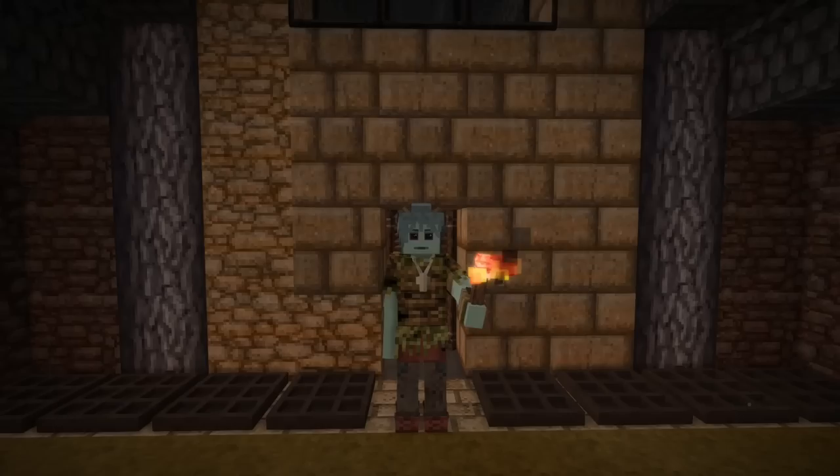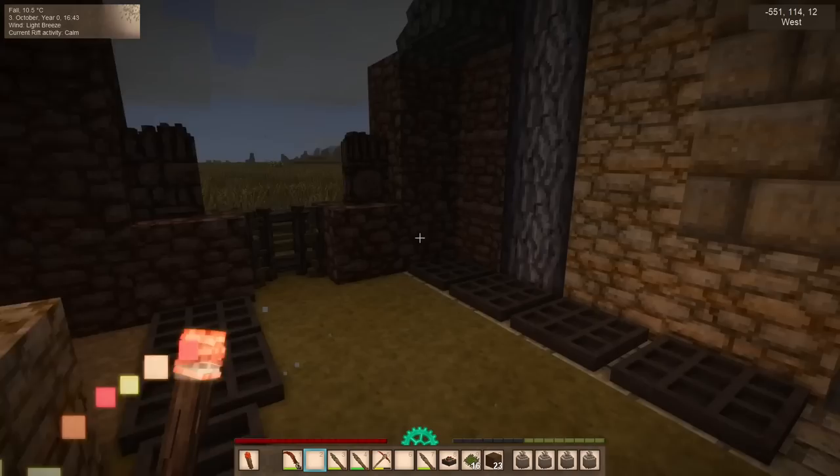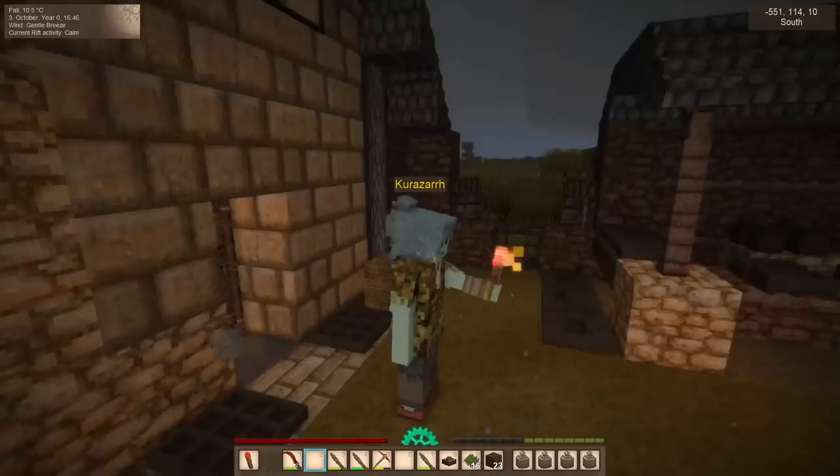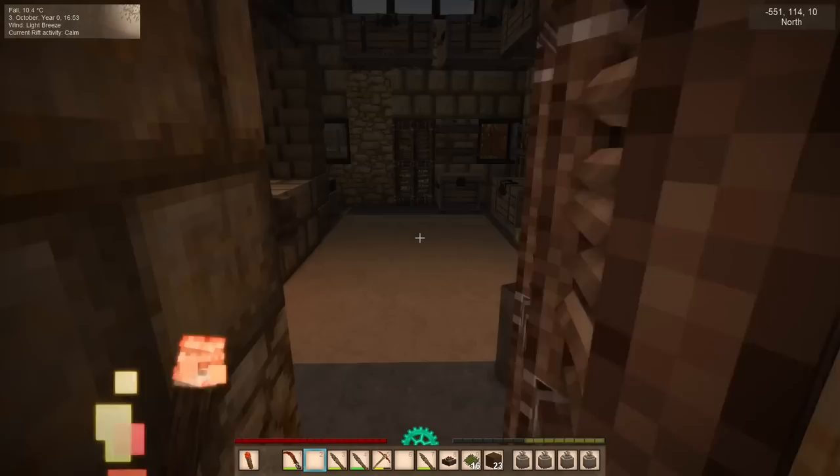Hello everyone! My name is Kurazar and welcome back to the Vintage Story Guide. We are back in the world — it has been raining since forever and it's not going to let up. But we are looking mighty fine with all our new bling: a nice silver necklace and that cool bracelet on the same hand holding our torch.